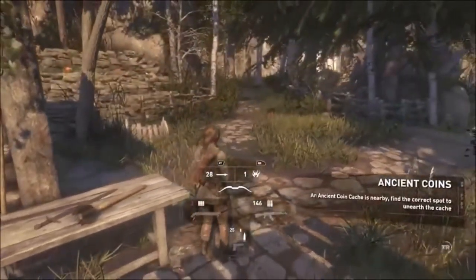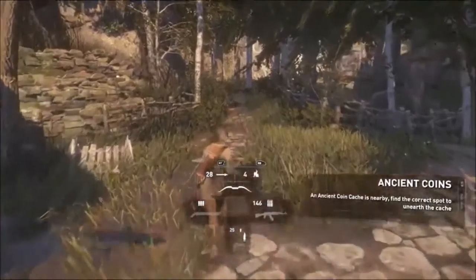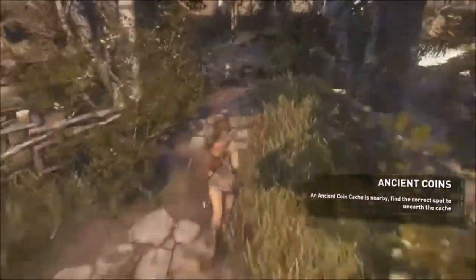Hello and welcome to the rotisserie and trickshot achievement guide. So first of all, the rotisserie guide — what you have to do is shoot a fire arrow at a chicken, to cook the chicken, as it makes sense.